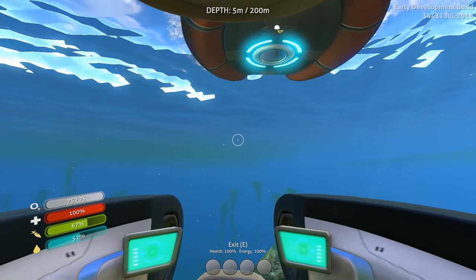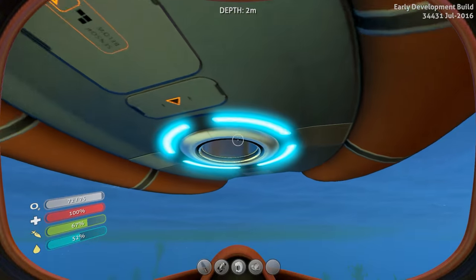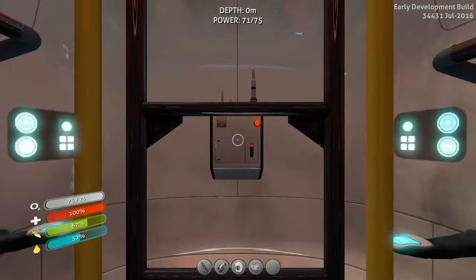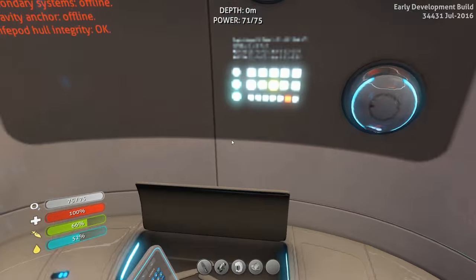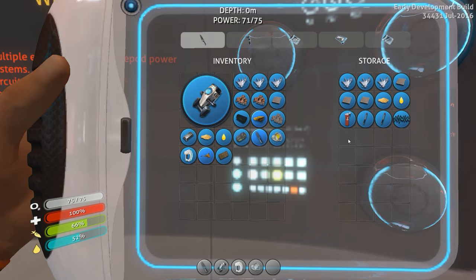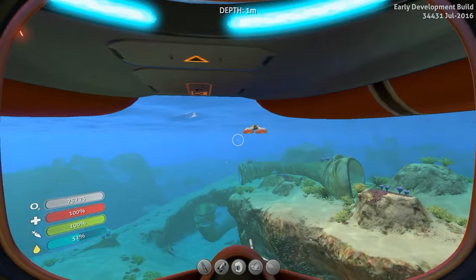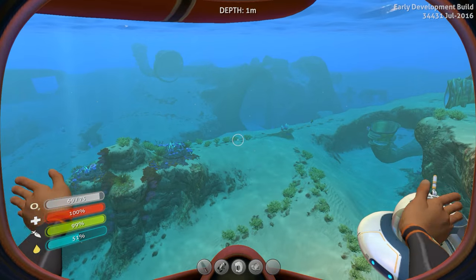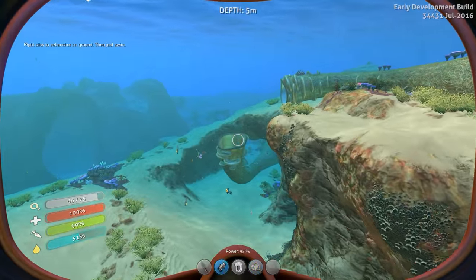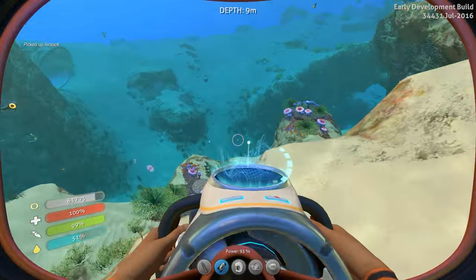So yeah, the Seamoth — first real vehicle that you get in the game. It's gonna allow us to travel much farther, much quicker, and we'll scout out a good place to call home. First things first, I think I need some food and water. So let's find an air sac fish. Not seeing one too close to base — let's quickly jet over here. There's one right there. Got one. I'm probably gonna need two.